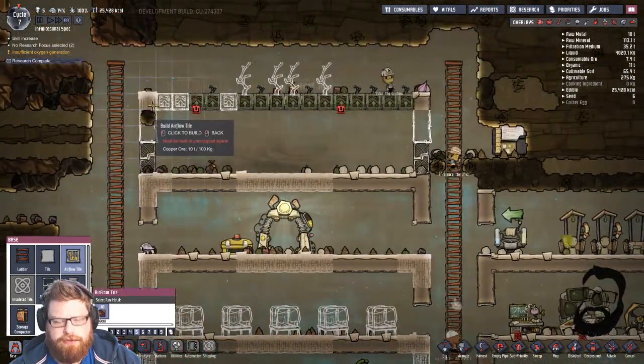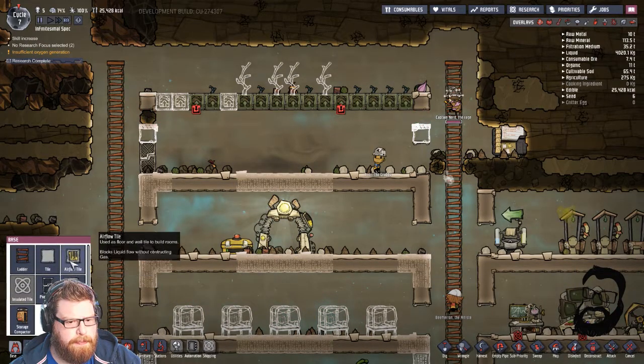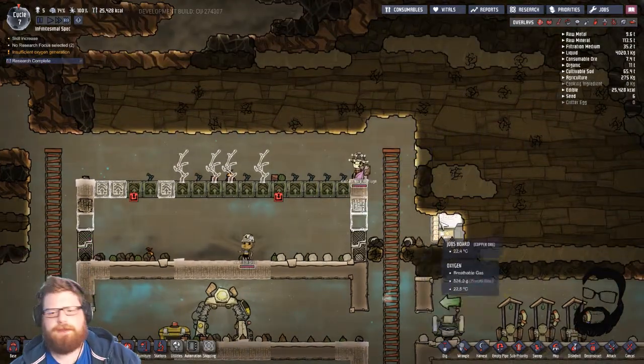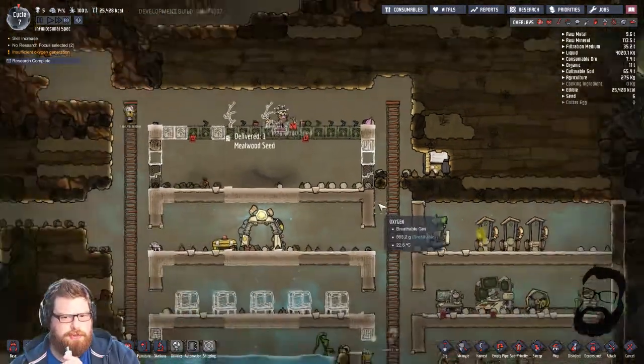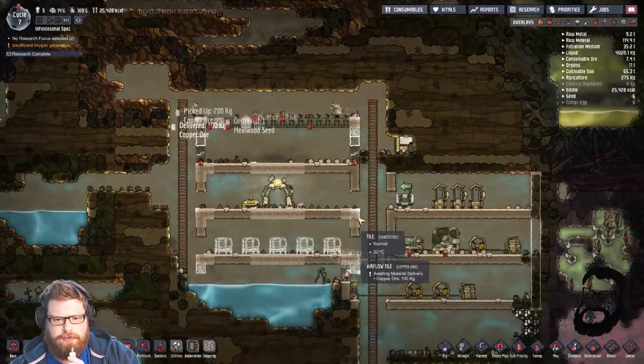They have changed how airflow works in the game now and I don't quite understand it — I don't quite know what's changed. There's something to do with gases refusing to move sideways, or they move sideways more or something. We might have a few issues getting our heads around it — we'll figure it out, it'll be okay.